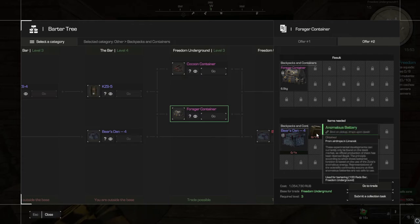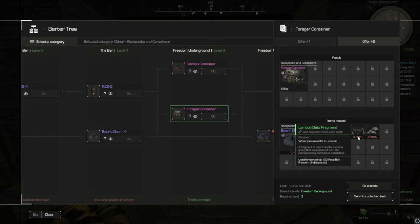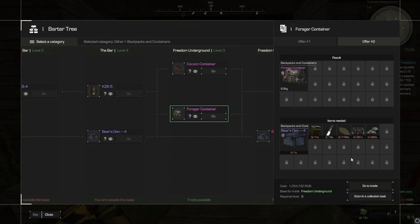You can make the Forager out of the KZS5, which is relatively cheap, or if you don't have a KZS5 and you have your Bear's Den, you can make it straight out of your Bear's Den. You do need a fair amount of materials — some Limbo Plasm, some Anomalous Batteries, and Bitterly Lambda, which is actually the hardest thing to get. Everything else is relatively easy. Go craft this container as soon as you can.